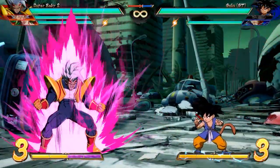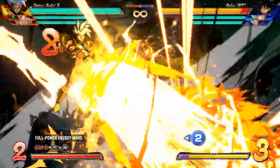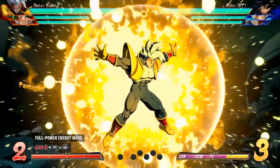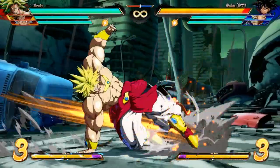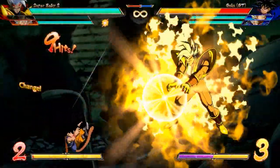Moving on to his supers, he's got four — a single level one and three level threes. First up, his level one is the Full Power Energy Wave — let's just call it the Final Flash. Quarter circle forward and the right bumper or trigger, it's a downwards beam that's pretty hard to miss with a huge hitbox and an amazing angle. If you call Baby from the bench, he will actually track the opponent no matter how high up they are. It's a really solid level one super.